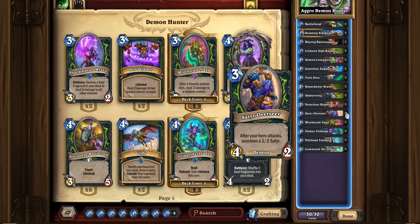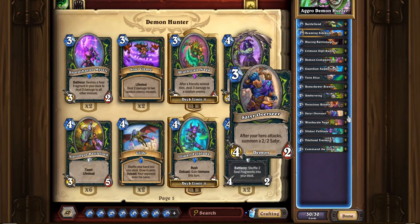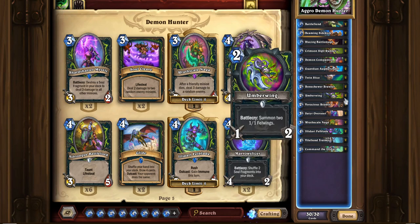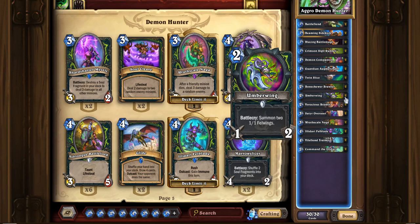Satyr Overseer — 3 mana 4/2. After your hero attacks, summon a 2/2 Satyr. Good with Umberwing. What I would probably do if I had Satyr Overseer in hand is play Umberwing on 2 and then not attack until turn 3 so that you don't have to spend mana to gain those extra attacks. Oftentimes I would just hold on to the Umberwing attack — it's the only weapon in the deck — until you have floating mana to hero power with, and then it makes sense to attack. Or if you have a card like Satyr Overseer or Battlefiend on the board where you get a benefit from attacking. Otherwise, I would just kind of let it sit there and hold on to it.